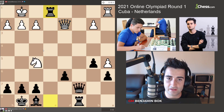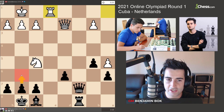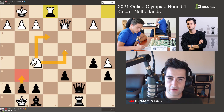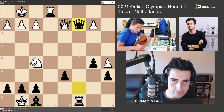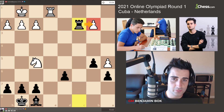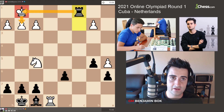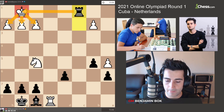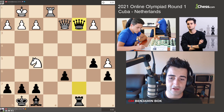Instead I took on e1 first, and now Qc2. If I play g6 first, he can go Ne3 or Ne4, stopping me from entering the position. So I played Qc2, and now if white trades, the endgame is very good for me because that pawn is weak, I'm up a pawn, and he can't go Re8 because that allows back rank checkmate. He also had only 20 seconds on the clock and I still had 4 minutes, so I was pretty happy.